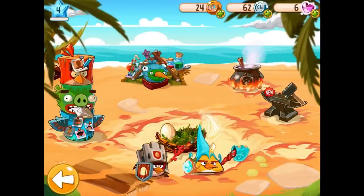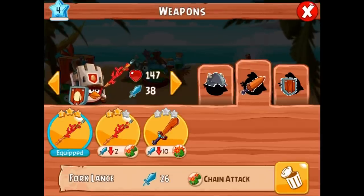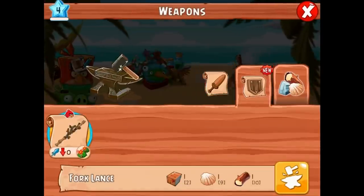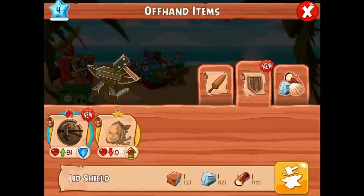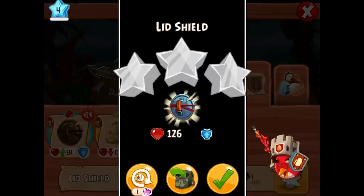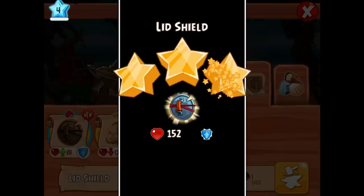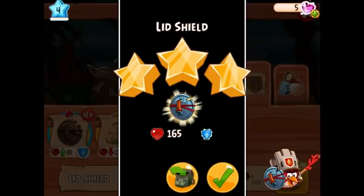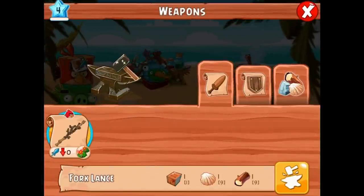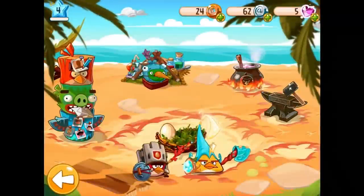I'm going to switch Red's shield. Wait, where is it? Lid shield - I thought I got it. Oh, I have to make it, that's right. I always forget you have to make this stuff. Lid shield's right here. I have enough stuff to make it. Zero again? Reroll - I can't tolerate a zero. Three, there we go. I'm going to run out of those purple things to reroll. Anyway, I'm going to equip it on him. Oh, he auto-equipped it. Perfect.